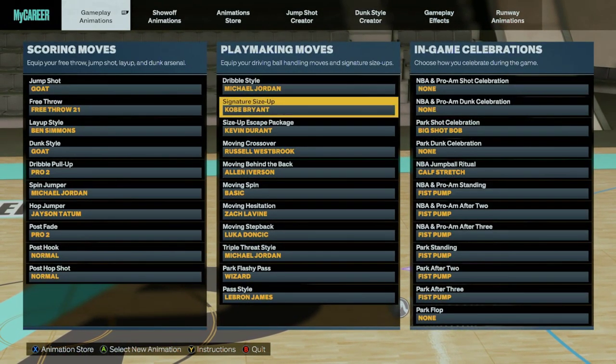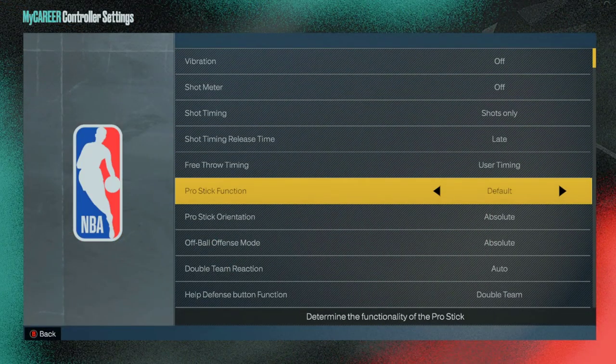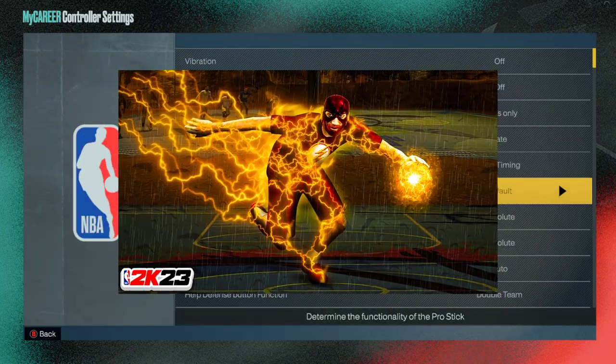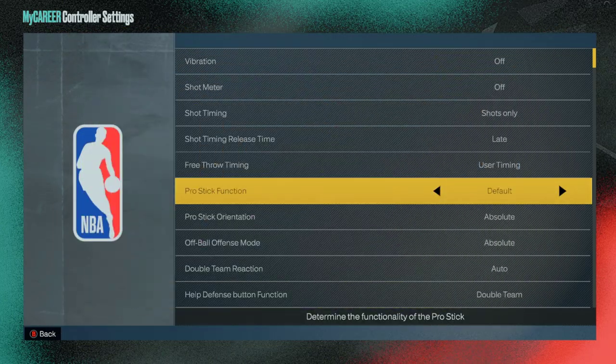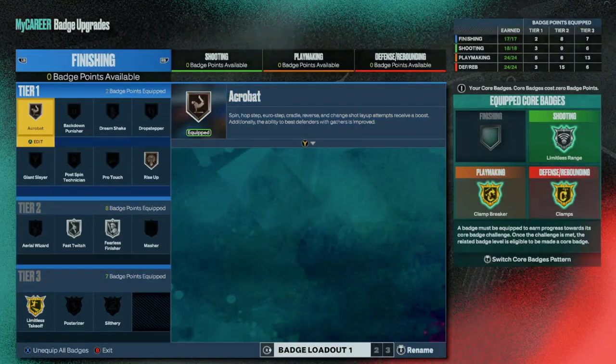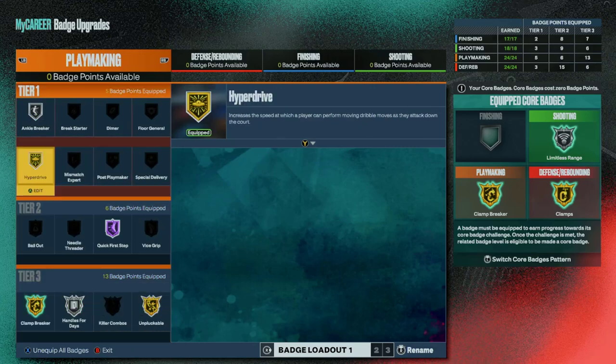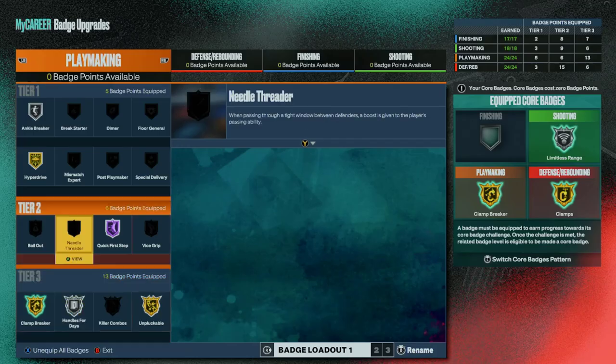If you want to copy all my dribble moves, they are right here on screen. For controller settings: Pro 6, function default — not dribble moves only. You can't do the speed glitch if you have it on dribble moves only — I'll leave that video link in the description. Set Pro 6 orientation to absolute. For my playmaking badges on my unreleased 6'8" build, this is what I'm using, and this is what all the clips have been on.